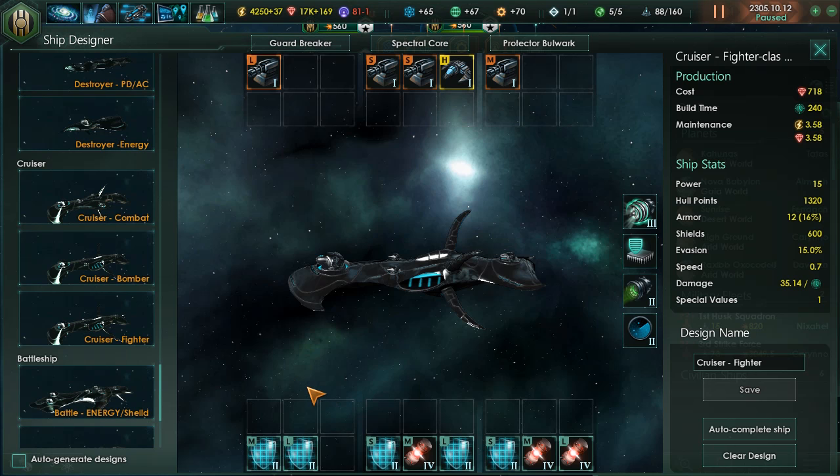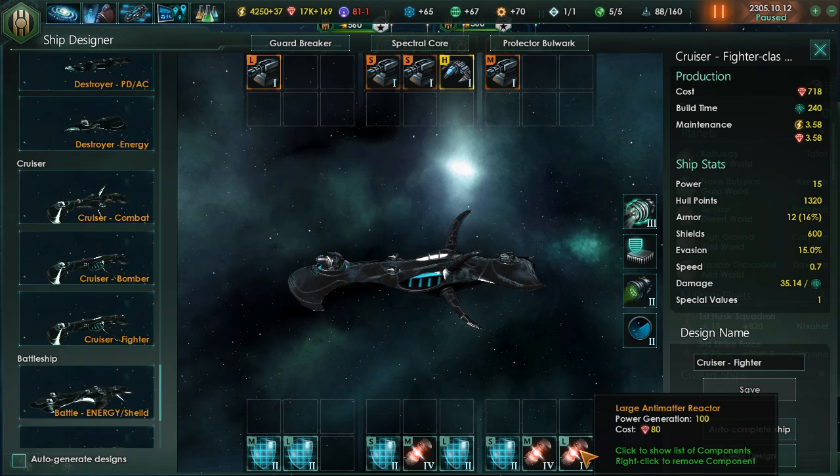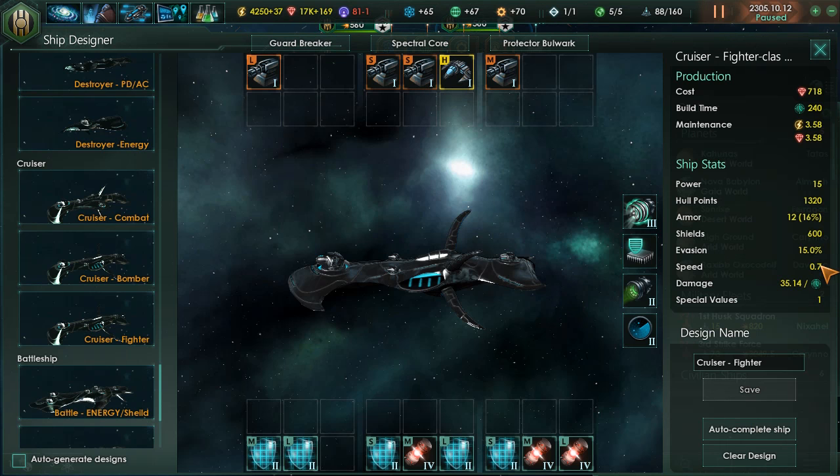Lastly, I have the fighter class Cruiser, which is basically the same as the bomber but with all autocannons and a fighter hangar instead, with the same bottom setup. I still have 15 power left and a close DPS of 35.14. That gives you a good balance between bomber and fighter Cruisers.